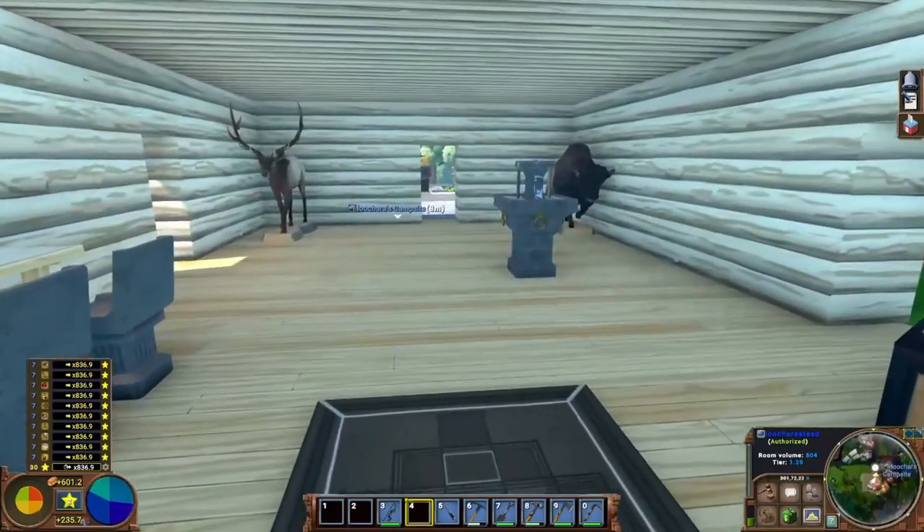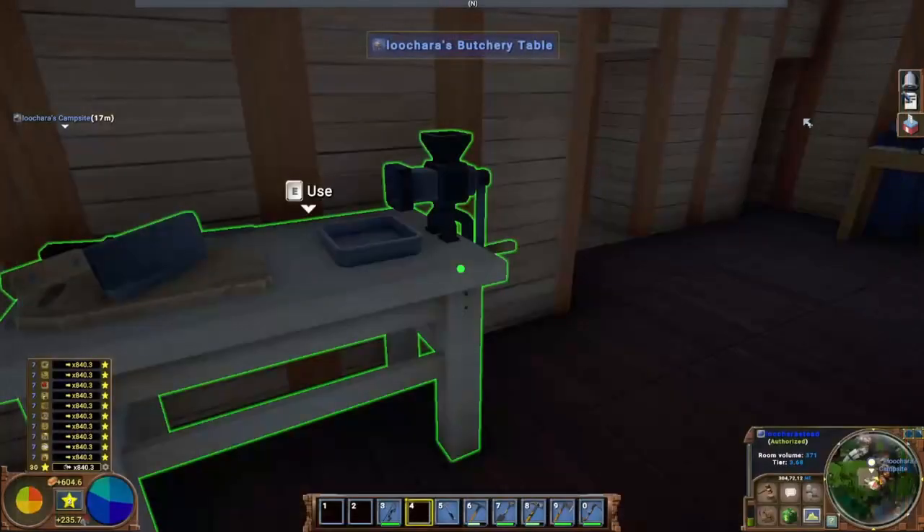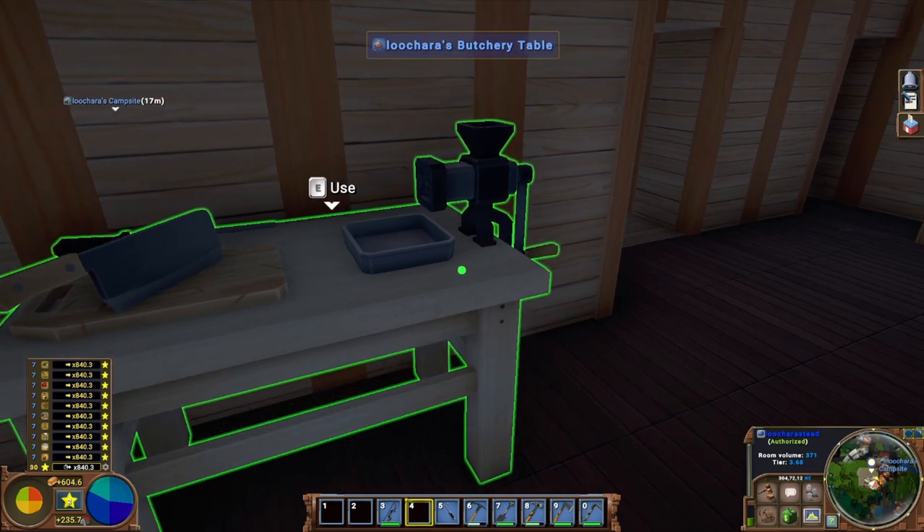So we are going to talk about hunting. Hunting is a profession available right at the start of the game — you do not need to unlock it via research. A hunter hunts much more efficiently than someone without. You can go hunt and kill animals without hunting, but I wouldn't recommend it. Let's talk about the few things a hunter can make.